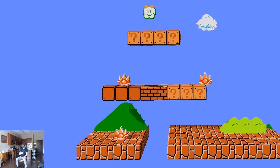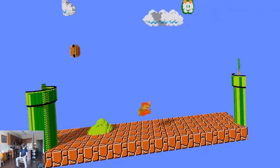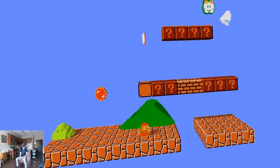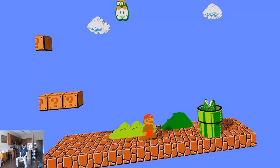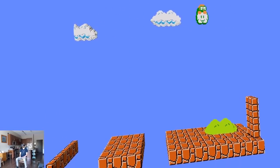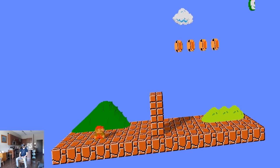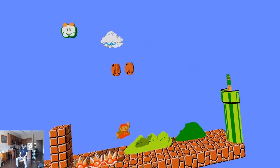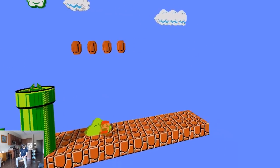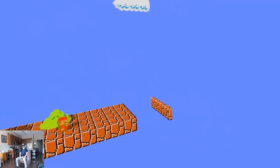Why do I keep thinking I can run and cross that gap when clearly I lack the skill? The left and right boundary must be what is in the original. But I keep hoping I can look to the right to see farther down the level, even though that obviously wasn't possible with Nintendo. I keep expecting to look to the right to see more level.